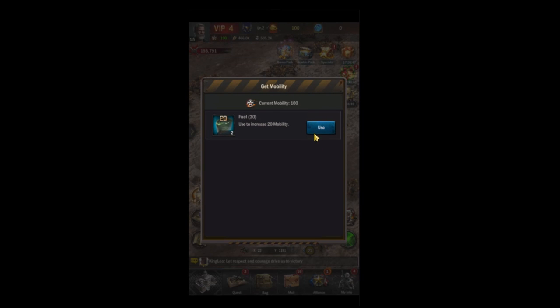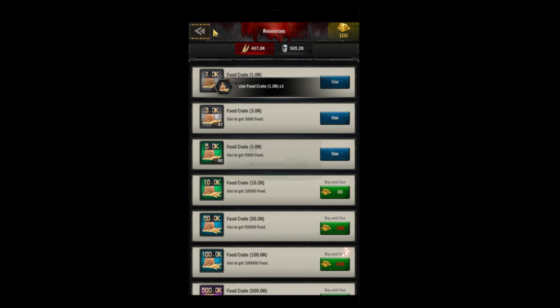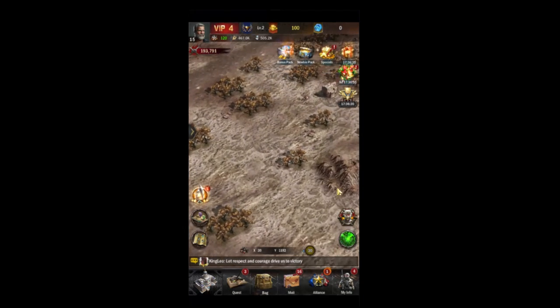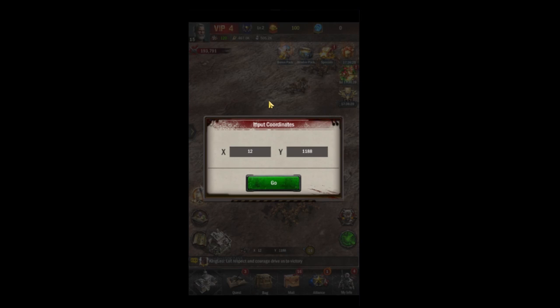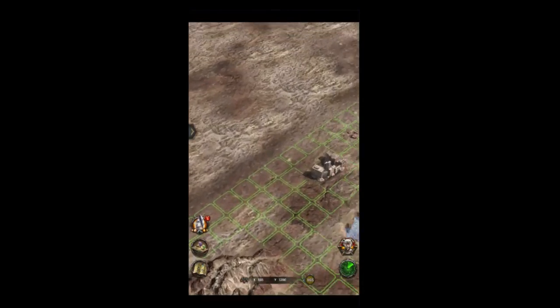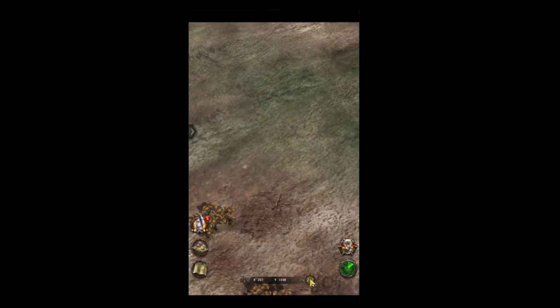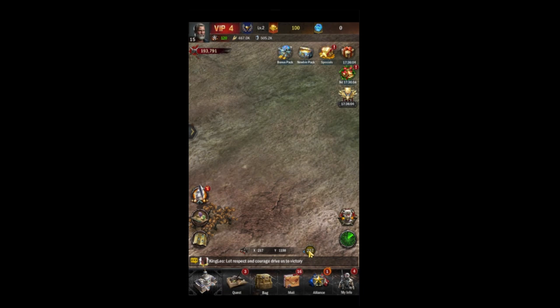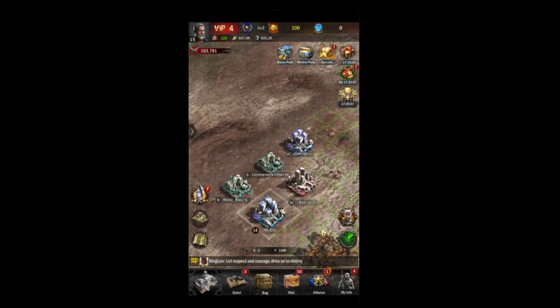In here you can click on your Mobility and use more mobility if you want. You can also come into your Resources and use more resources. Here are your Coordinates, so you can type in a different coordinate and zoom around the map. And here is your notification that lets you know how far away from your home base you are. This is useful if you get lost scouting for cities and you notice you're a couple hundred away — that means your fleet travel time is going to be very long — so you just click on that and it'll shoot you back to your city.